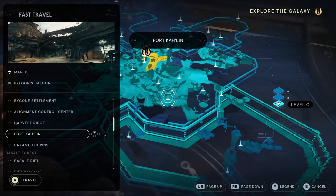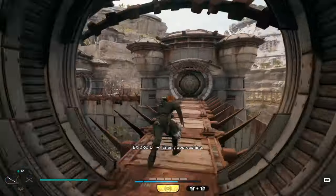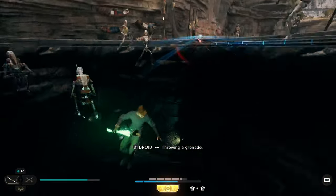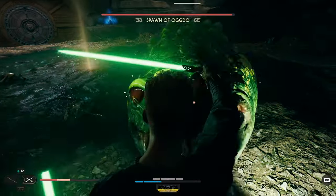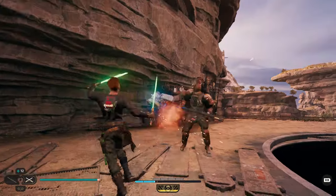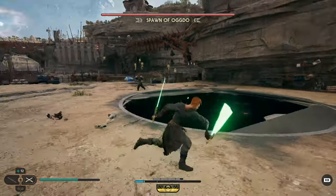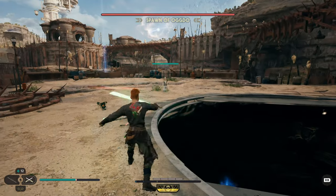The next easter egg is in this location. Follow the path I take and you'll get to an area where the ground will open up, so be careful not to fall in or you're going to have a very bad time. There is a beast in that hole called Ogdo's Spawn — we'll talk about that in a second. But first, pull a couple of hammer dudes into the hole because they'll fight Ogdo's Spawn for you and try to get him to about half health. After that, you've got to jump in and hope for the best.